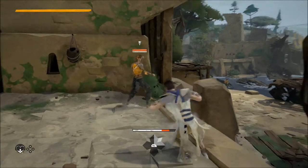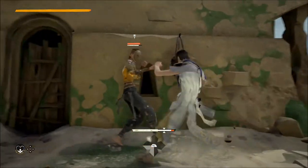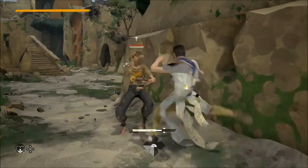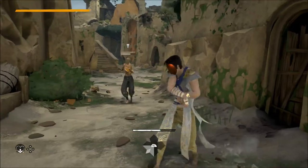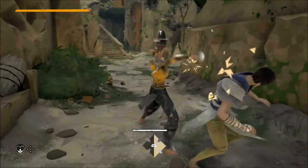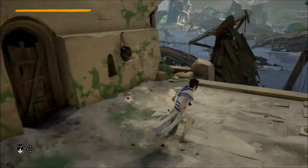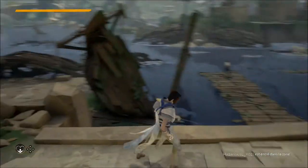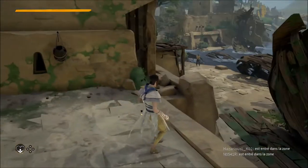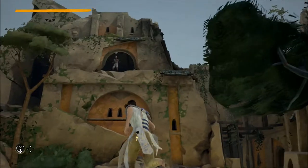I'm an adept of Winefall, the technique based on taking hits — absorbing blows or dodging, but without caring much about it. It's a medium-rank technique, 2 stars out of 3 in mastery. It offers quite a few advantages but also a malus: we Winefall adepts are the only ones who really take full damage when struck. But it was the combat style I liked the most visually.